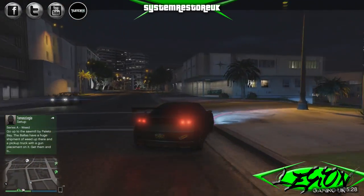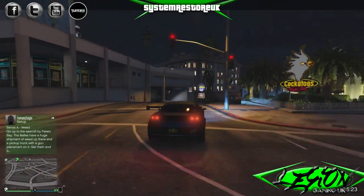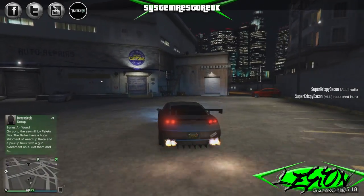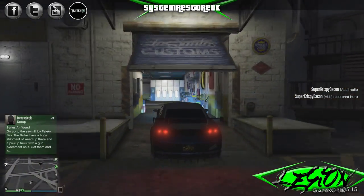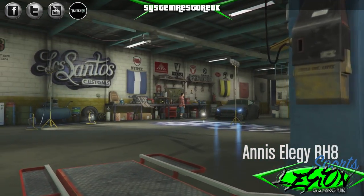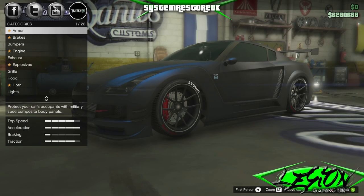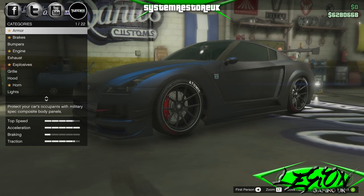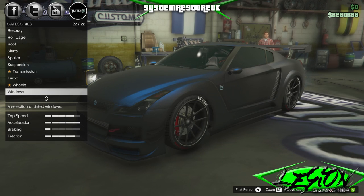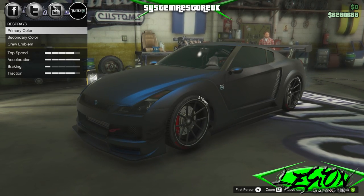And then you want to just take it down to Los Santos Customs. Take a little spin around there and let's have a look and see what we can do. There we go, a bit of Los Santos — there he is. Let's run it in and let Los Santos Customs work his wonders. So, just a reminder: the aim of this is to make a pearlescent paint finish go on top of a matte paint finish. The first thing you want to do is go to the respray section of the menu.